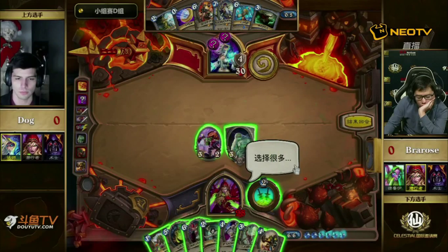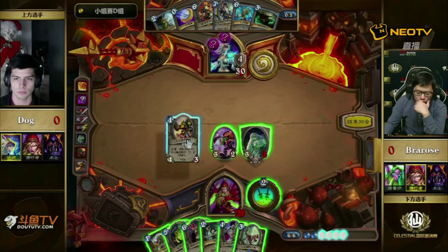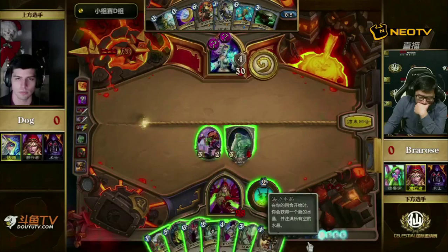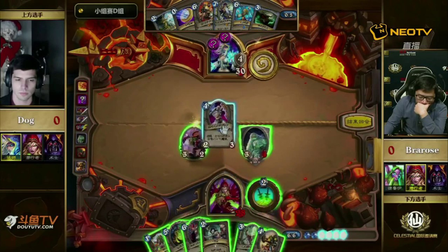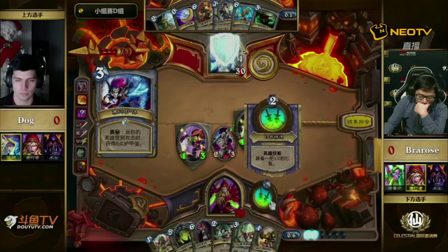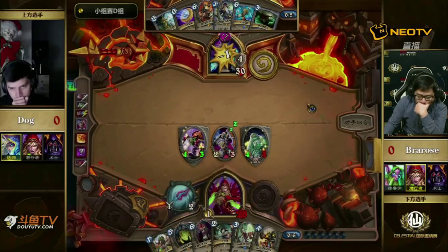One thing to note: with this Rogue, you're not typically worried about setting up your Hero Power. In Oil Rogue, setting up your Hero Power for future turns is valuable — you might need that 2 mana when comboing things like Tinker's Sharpsword Oil. But in this case, getting that Hero Power set up isn't nearly as valuable. That's to say he wishes he had Life Tap. Maybe we'll see that happen with a Finley Miracle build, but he's just using it as 2 damage to the face.